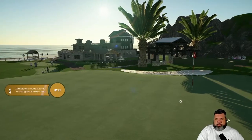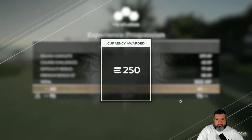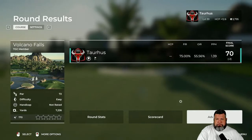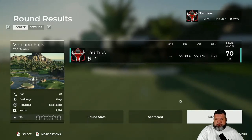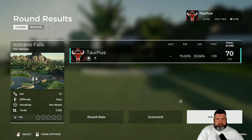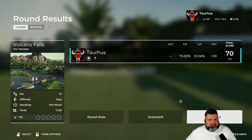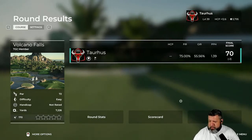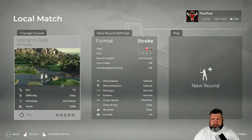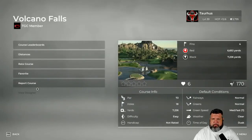That was a very fun course to play, coming in at two under for your final score — good job out there. With that, my heartfelt gratitude for picking the game up in the first place, and thanks again for taking me around the course with you today — we'll see you soon. What a nice guy. So Volcano Falls — beautiful course, beautifully well done. Had some difficulty to it, but I tried not to play these too seriously. It's a matter of enjoying the creativity of the designer and checking out what they put together.